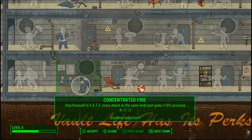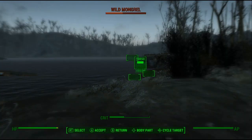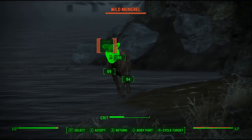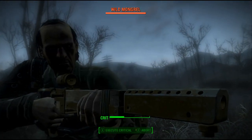Perk 1: Concentrated Fire. With the ability to increase your VATs hit chance with each shot, it makes crippling headshots easy from the start, as heads have less DT but are harder to hit.